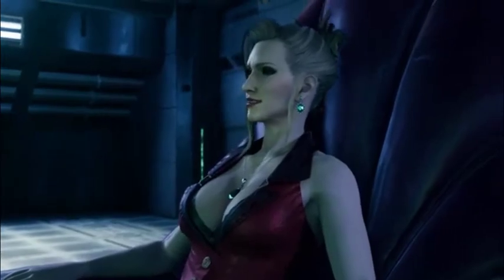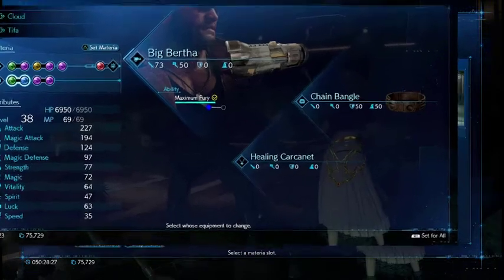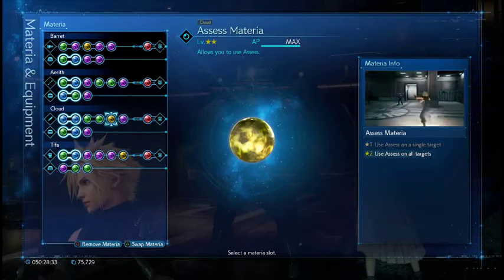Number 4: instead of setting materia for one character at a time, you can press R1 — it's in the lower right-hand corner — and you can set it for everybody all at once. Mix and match. Make sure everybody's got what they need on one screen.